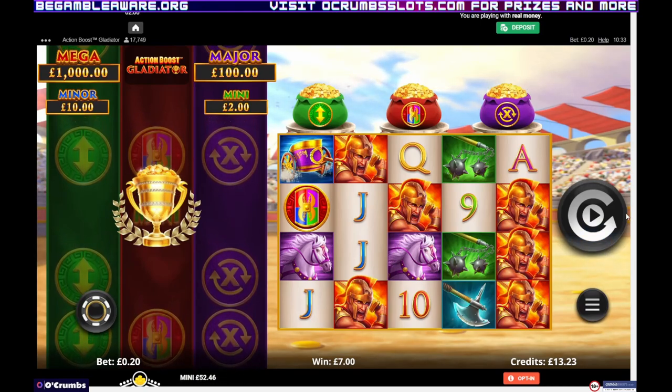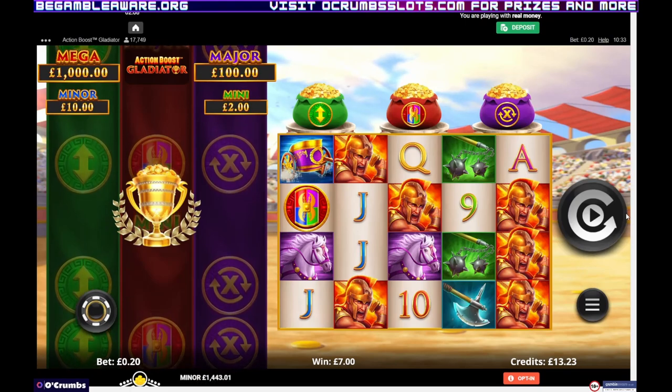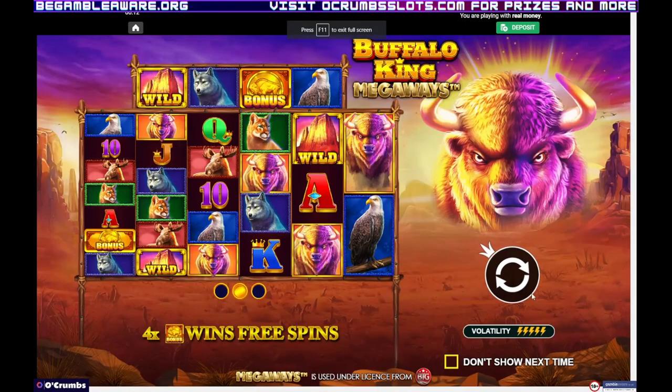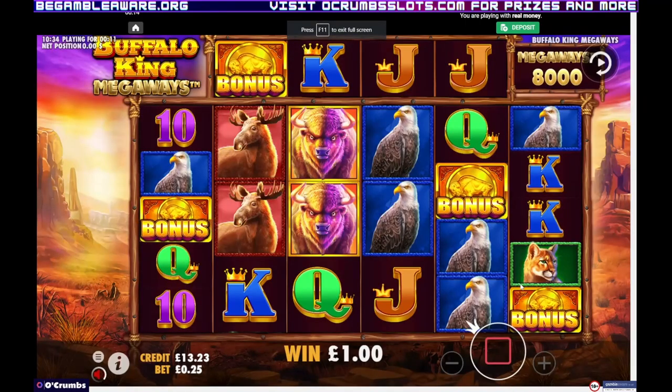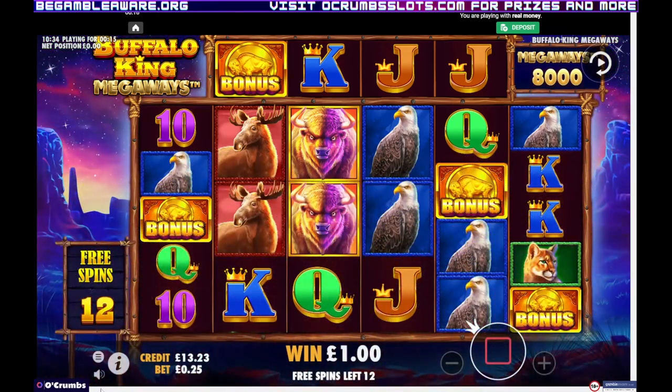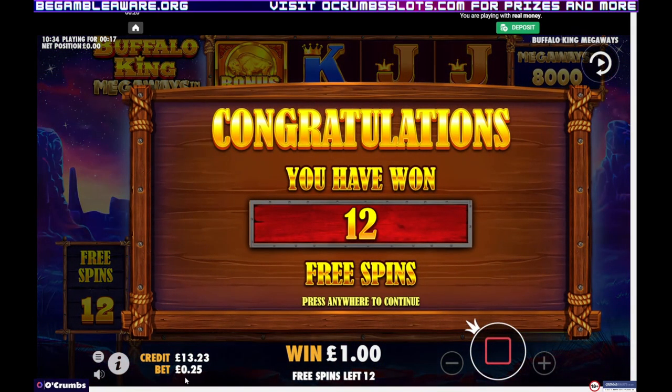So four more to go. Next one's the 25p one - Buffalo King Megaways. There are only four bonuses to go and we're currently on £13. Eek.